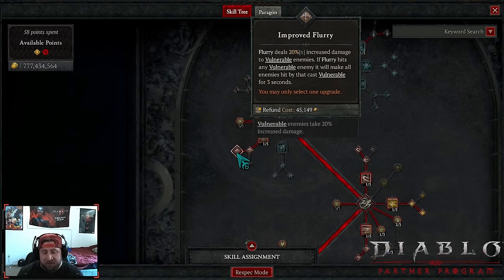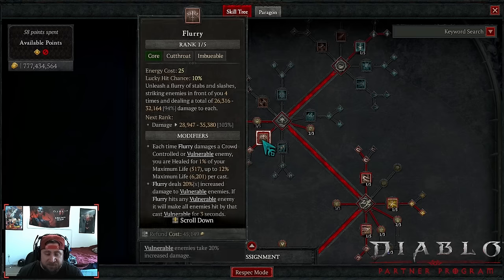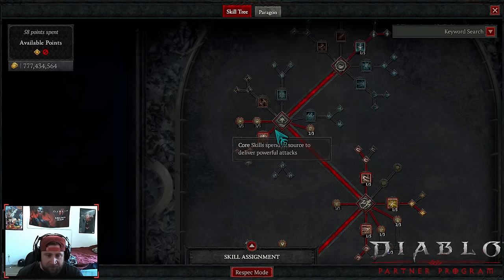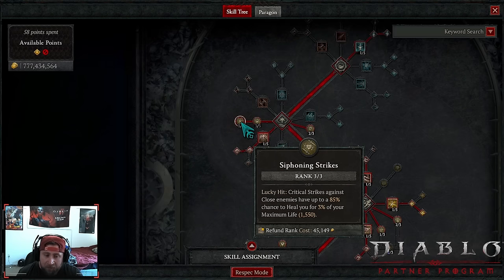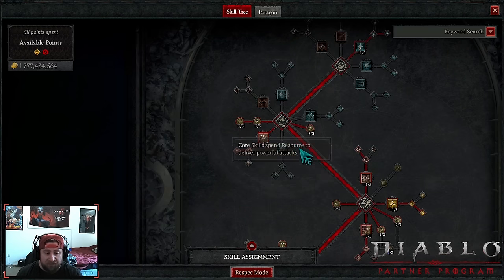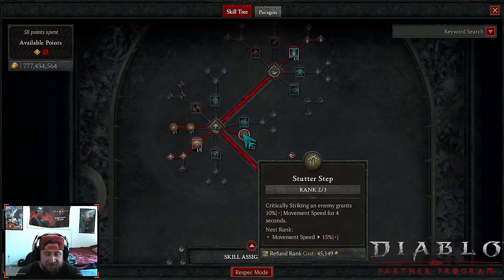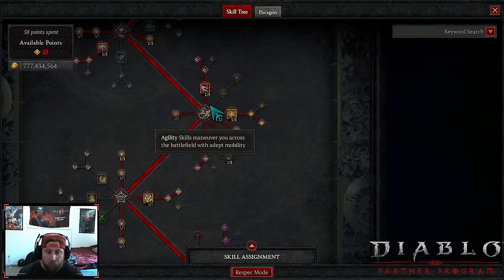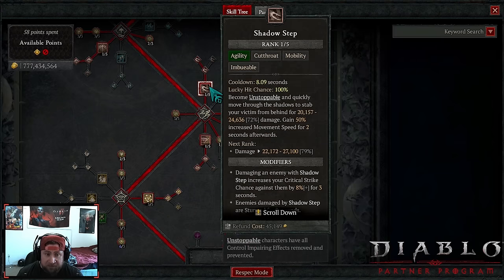We're taking Flurry just to apply more vulnerability — that's pretty much it. When an enemy is already vulnerable we're adding more vulnerable to all enemies. We're maxing out Sturdy for damage reduction, and Siphoning Strikes for even more health. Two points into Stutter Step to increase move speed when we crit.